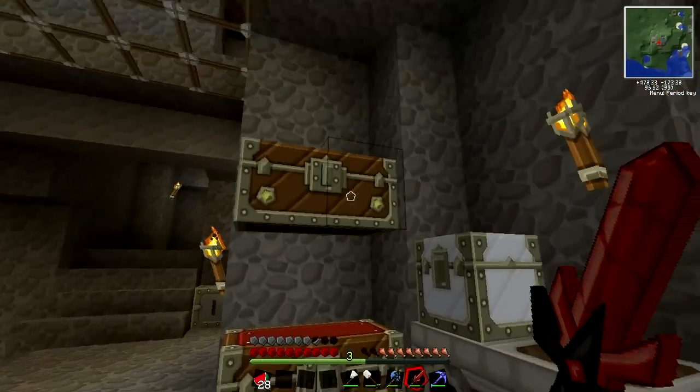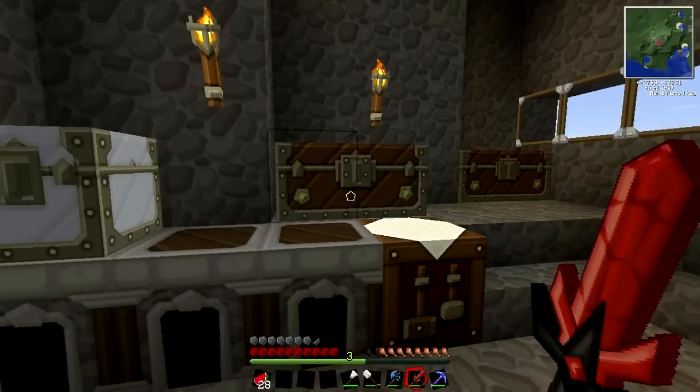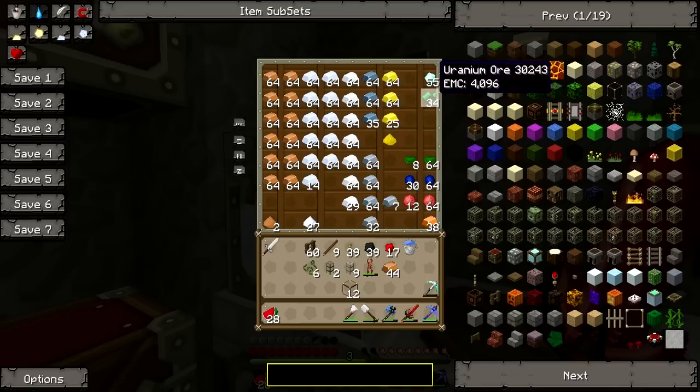This is pretty much our little initial storeroom. We have a nice silver chest with lots of different ingots — you can see we have copper, tin, silver, refined iron. There's even uranium in this game, and emeralds, sapphires, and rubies like I mentioned.